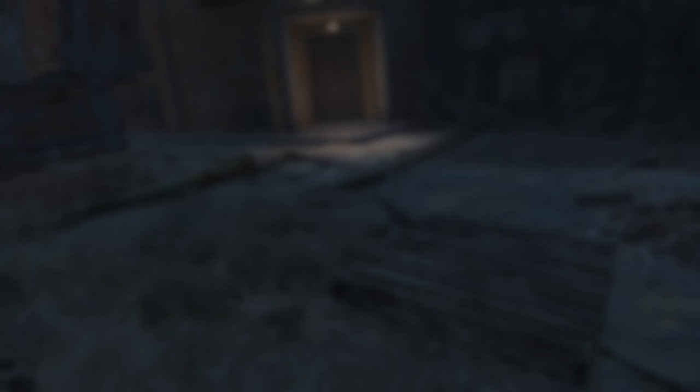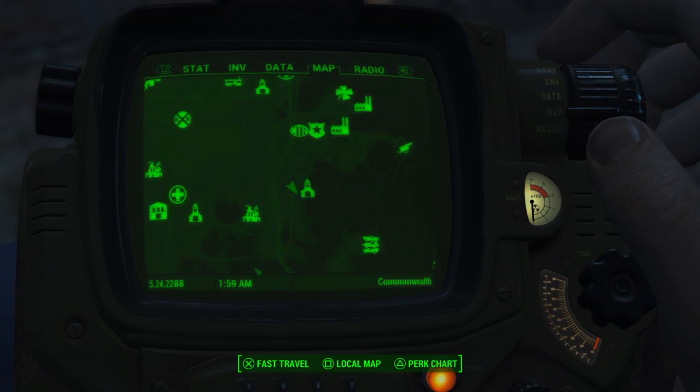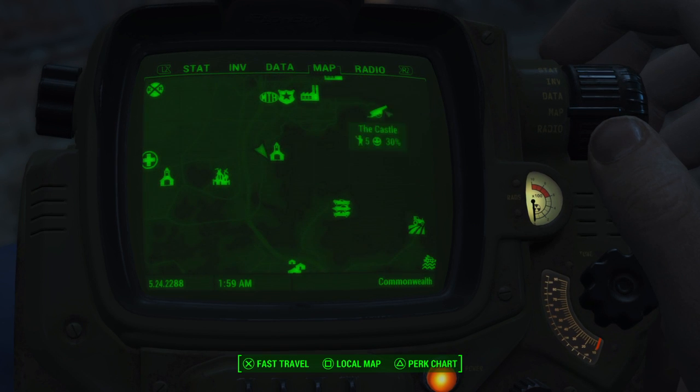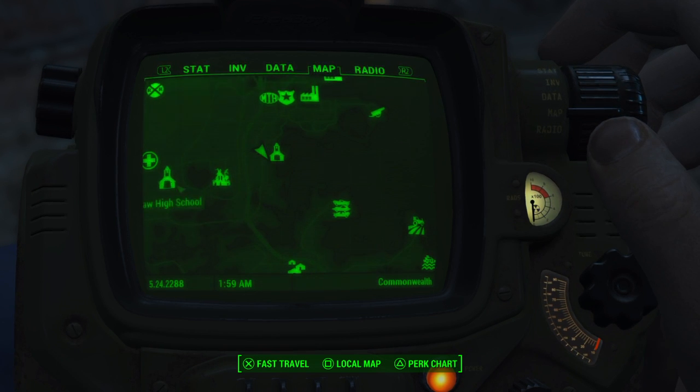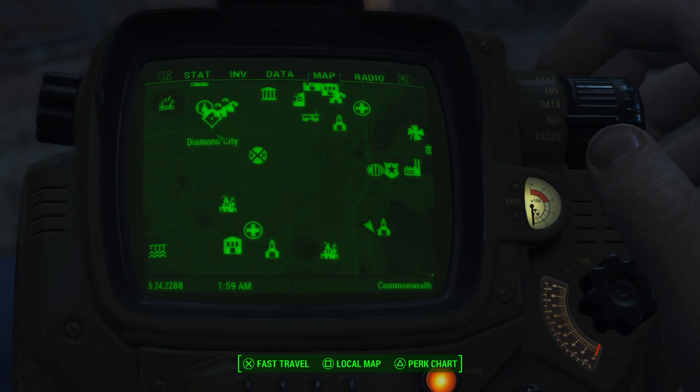So you want to come to this location — I'll give you a map here. You want to head to University Point. There's the castle, Adam Cat's Garage, and if you don't have any of that unlocked, there it is from Diamond City.